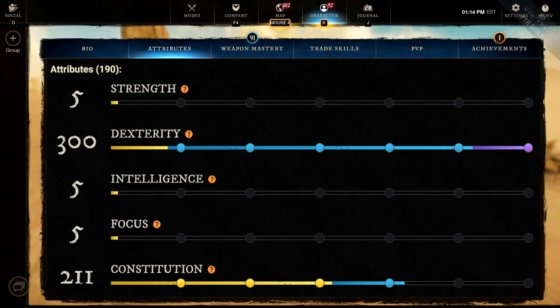Moving over to the second build, which is the Bow and Spear. These are the attributes you want to have. No matter from which level you start using this build, you first want to get your Dexterity to 200, and then get 50 points in Constitution. Then continue putting everything else in Dexterity. And then around level 60 and 625 item score gear, you should have around 300 Dexterity and 200 Constitution.